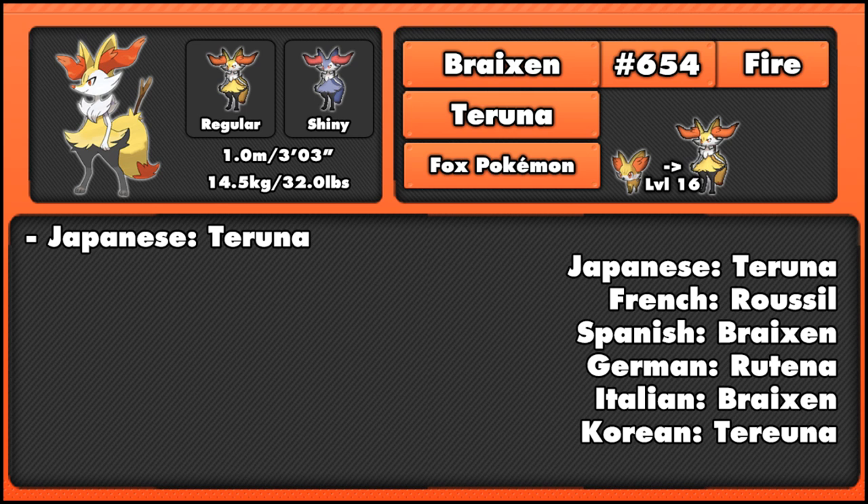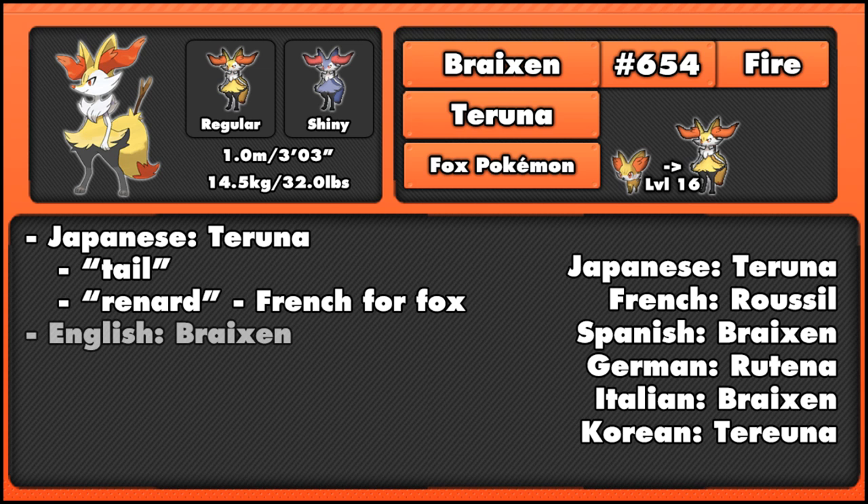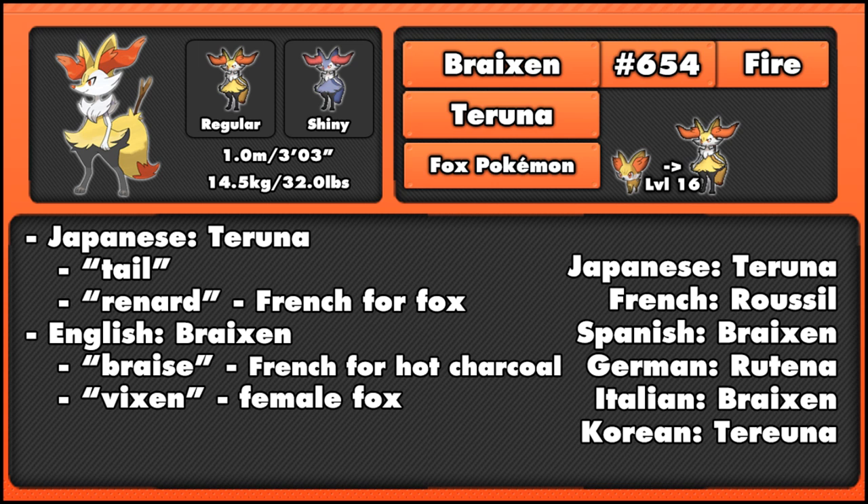The Japanese name Tairenar is a combination of tail and renard, which is French for fox. The English name Braixen is a combination of braise, which is French for hot charcoal, and vixen, which means female fox. So again, we can see there's a lot of fox inspiration going on here.